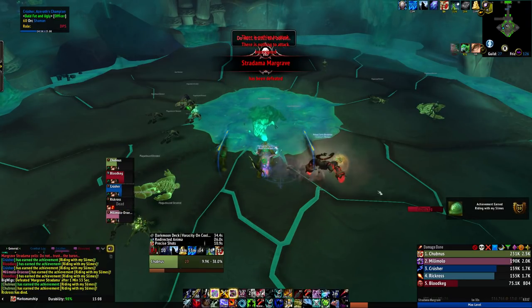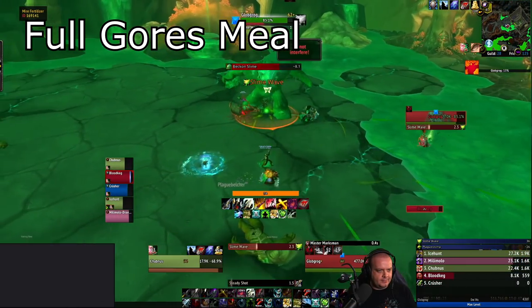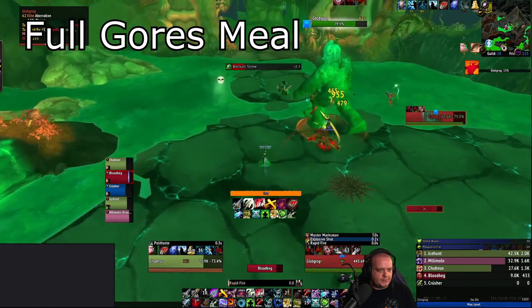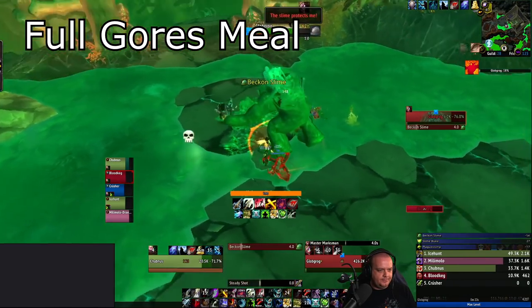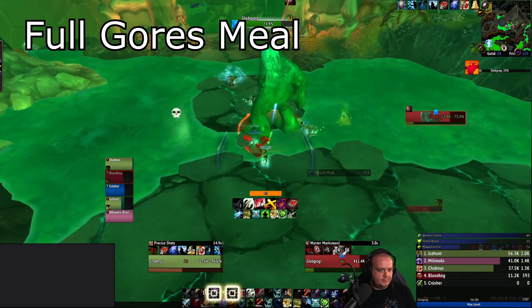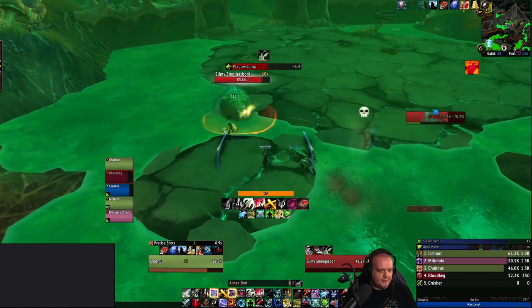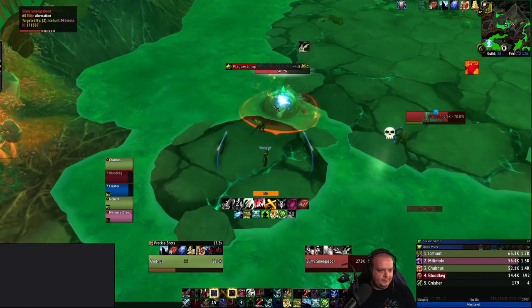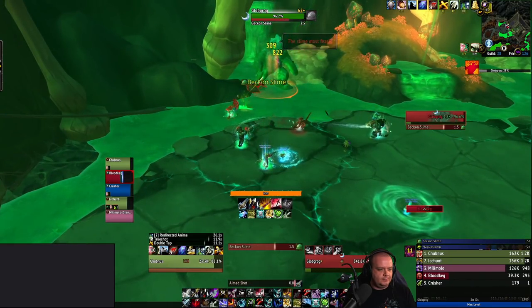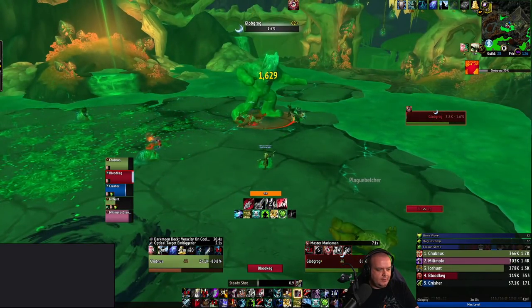If you did Riding With My Slimes separately, the first achievement on the return run is Full Gauze Meal on the first boss. To the right-hand side in the far corner you'll see a meal marked in yellow — if you DPS it, it automatically heals up. Pull the boss next to it and it will eat the meal. Once it eats one, another spawns in another corner. Drag the boss to eat that one, then a third spawns in a different corner. Drag the boss to eat that and then defeat the boss. That's all there is to it.